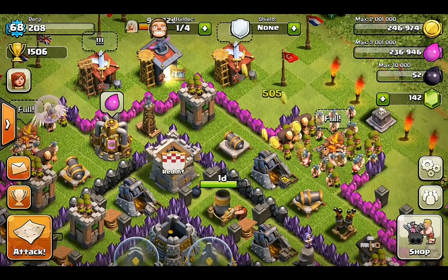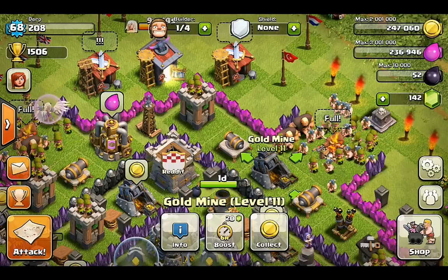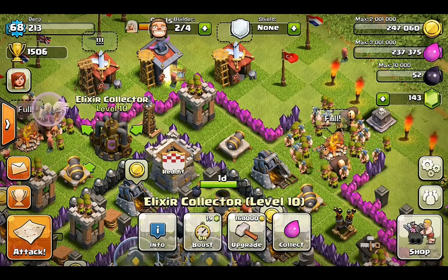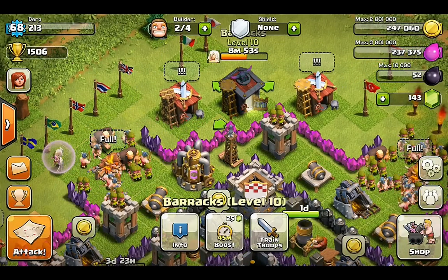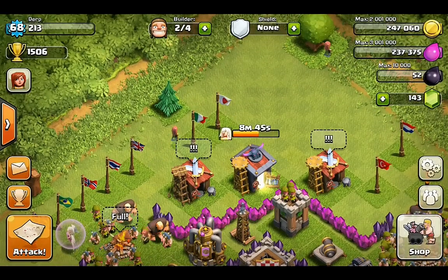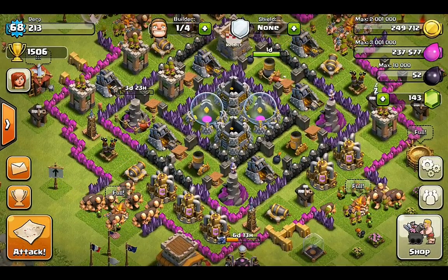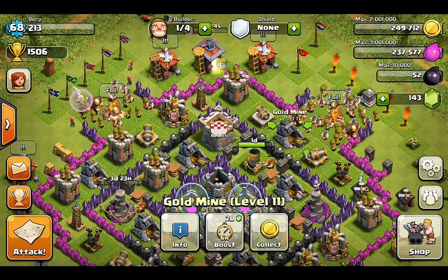Recently Supercell added the option to boost. You can boost your gold mines, elixir collectors, and barracks to make them all operate faster. I can boost this level 11 gold mine for 6 hours for 20 gems. A lower level 10 mine costs 19 gems. You can also boost the barracks — this one will be 25 gems for a 45-minute boost, which speeds up unit construction by 4 times. So if it takes 4 minutes before, now it only takes 1 minute. You can tell if something's boosted by the green circle around the building.